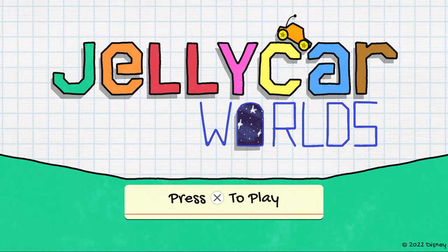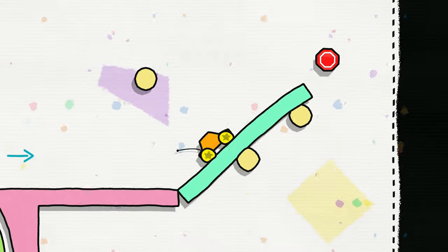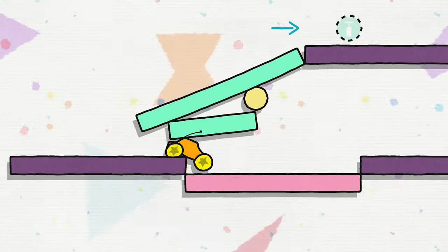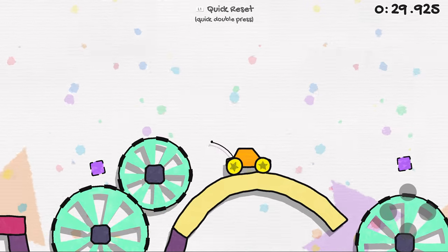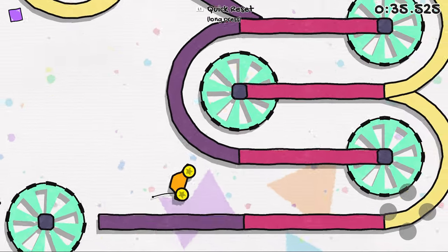Jelly Car Worlds is a game about driving a squishy, bouncy, cartoon car through a living flipbook world, trying to reach the stop sign. Although the game looks like a platforming game, it has more in common with driving games in terms of its controls. Players can accelerate, reverse, and rotate their car to stay upright and perform tricks.